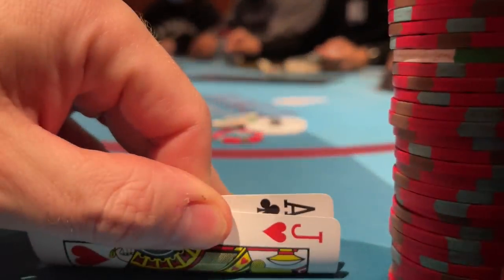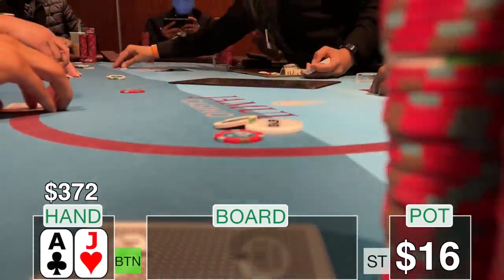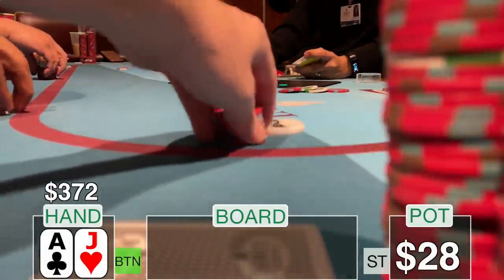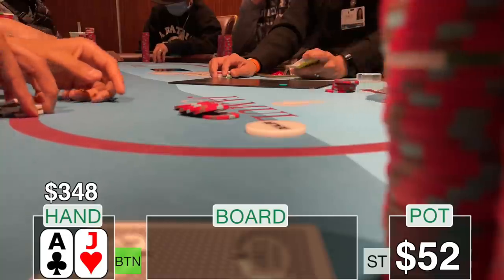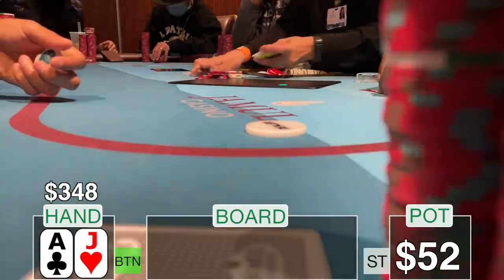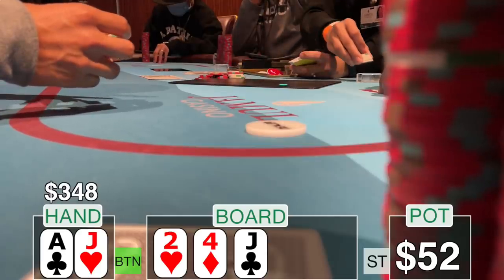I straddle on the button and look down at ace-jack offsuit. I'm experimenting with the button straddle — I think it could be plus EV at times, let me know what you think in the comments. The under-the-gun player limps and the hijack bumps it up to $12. I three-bet to $25 — a little deja vu moment — wanting to apply pressure and capitalize on my position. He makes the call and we're headed to the flop heads up with $70 in the pot. The dealer puts out deuce-four-jack. I hit my top pair.